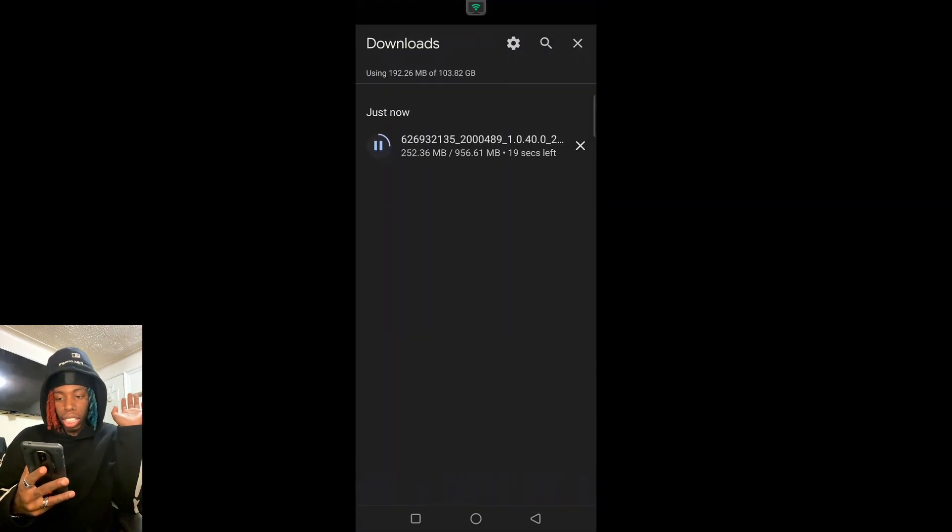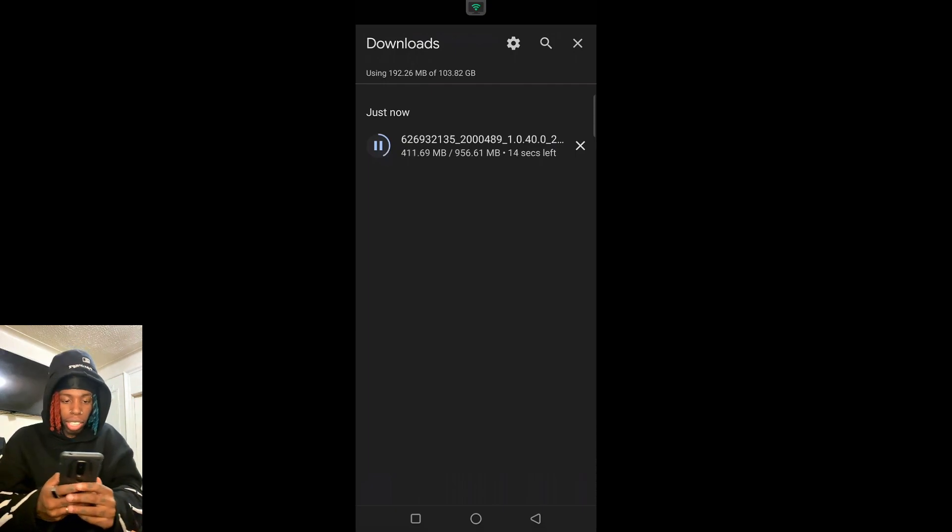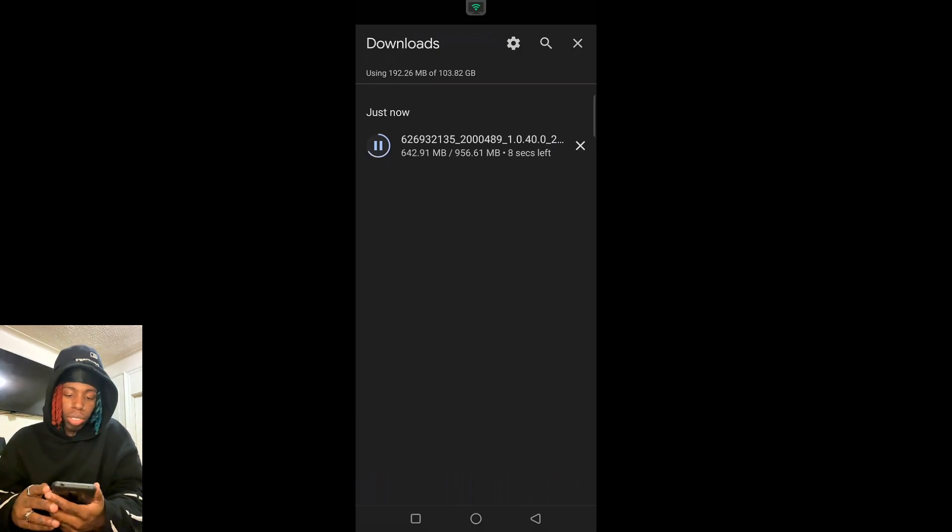You're going to let it download, let it do its thing. I already have the game installed, but I'm going to show you guys how to do it anyways. I'm not going to uninstall it because I have to reset the controls again — that's mad work. Once this is done, all you got to do is click it and the game will install.